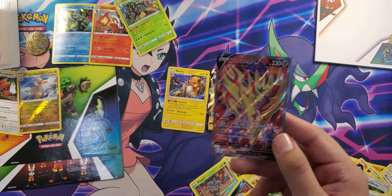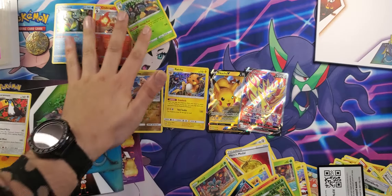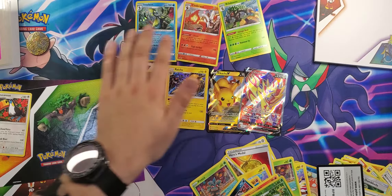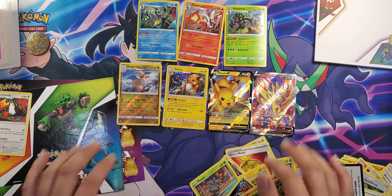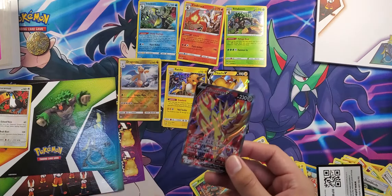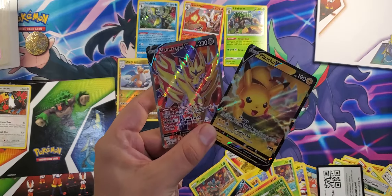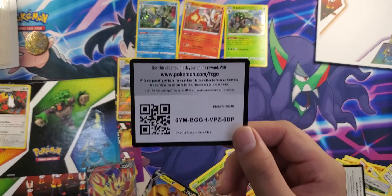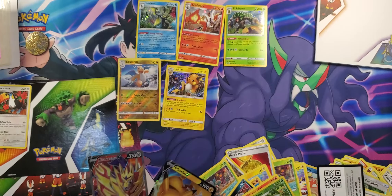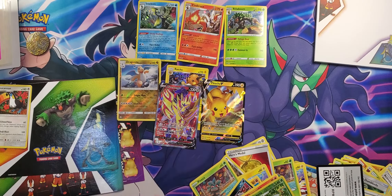Zamazenta, Dragon Knight reverse holo, and then there's Rillaboom, Cinderace, and Inteleon — the ones you get with the lunchbox. Check that out guys! In general, these two — Zamazenta V and Pikachu V — that's deserving of another code, so there you guys go: Rebel Clash, just for you guys. All right, thank you guys for watching, tune in next time — see you guys then!